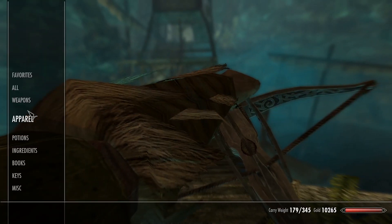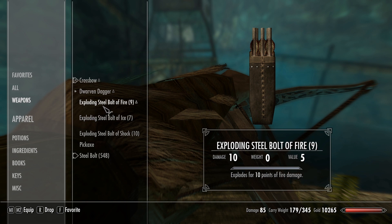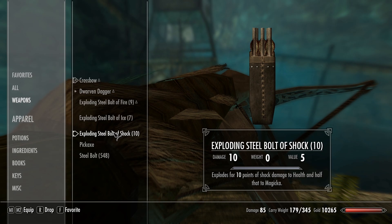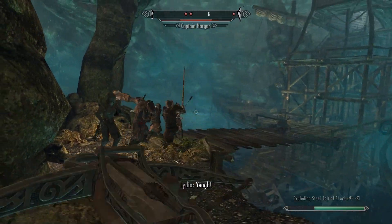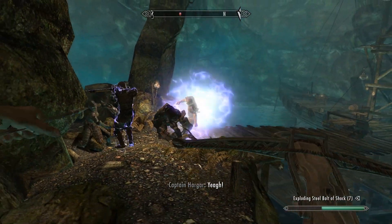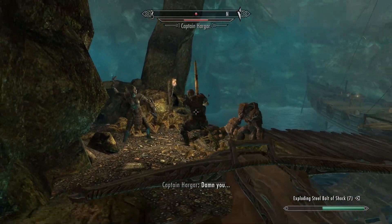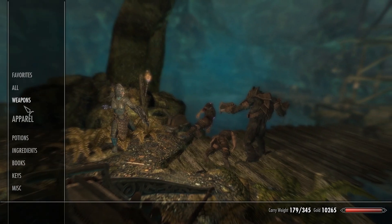I went down into the back of Fort Dawnguard and I probably should've shown some of this, 'cause there were some neat puzzles back there. I found some steel bolts — some special steel bolts. Exploding steel bolts: fire, ice, shock. It looks like each one does ten points. I've got ten of the shock — let's use some of them. I change ammo and sure enough he switches it. Boom! I wonder if it does any kind of AOE damage. I'll tell you that they don't like it. That is actually really cool. It's doing quite a bit more damage — ten more damage than my steel bolts were.